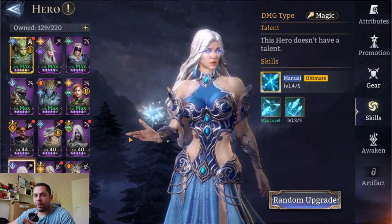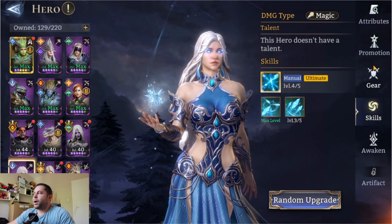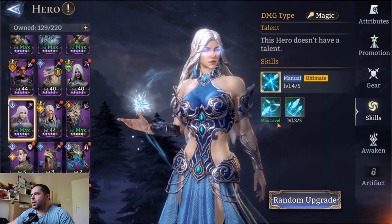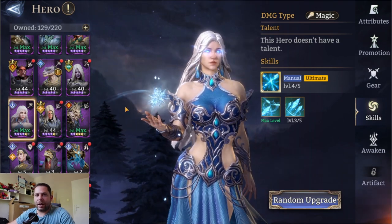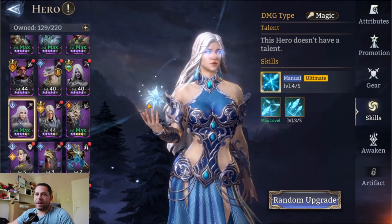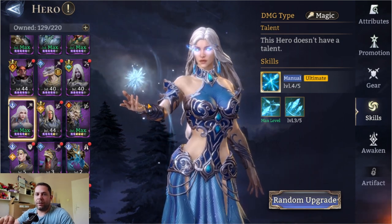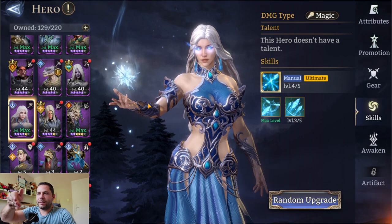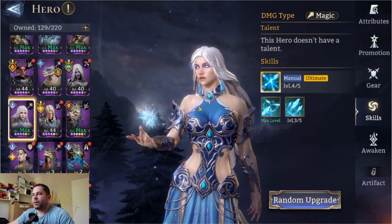If you have slow heroes it will help by a lot. Especially Mari has something really interesting — her range. She basically hits behind her and in front of her, which makes her a great choice if you want to place her in a single line where you can place heroes. She's an absolutely great hero.